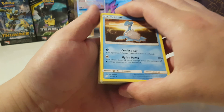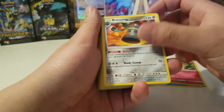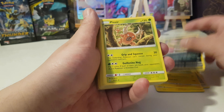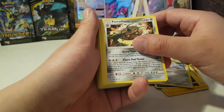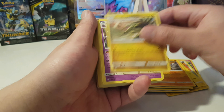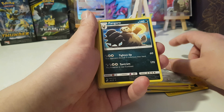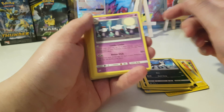Lapras from Team Up, Mimikyu Team Up, Bronzor Team Up, Mandibuzz Team Up, Alolan Golem Team Up, Zebrastrike, Alolan Muk, Pinsir, Nidoqueen, Bisharp, Ferrothorn, Parasect, Pidgeot, Skarmory, Kabutops, Alolan Exeggutor, Muk, Galvantula, Bisharp, Pangoro, Mr. Mime, Mightyena.